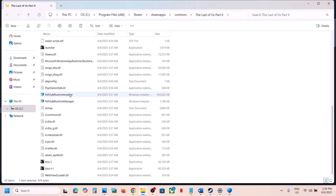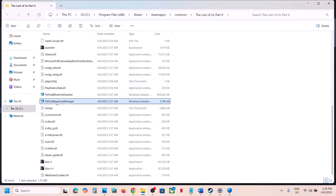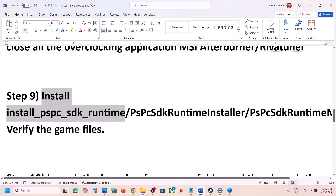Still not working? Double-click the next runtime file in the folder and let the installation complete. Once installed, launch the game and check. If still not working, install the Runtime Manager file as well, let it complete, then launch the game and check.